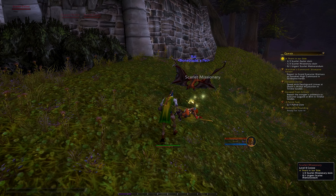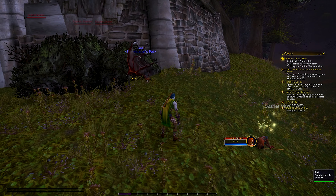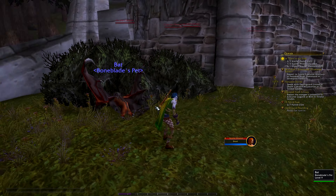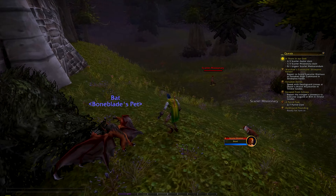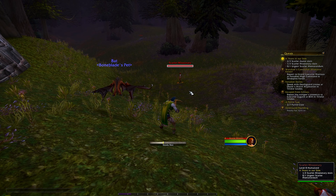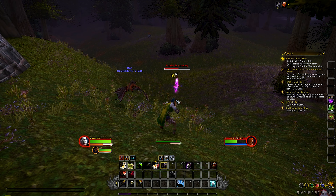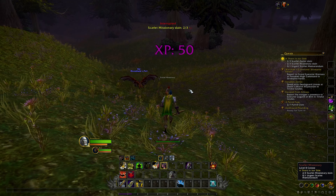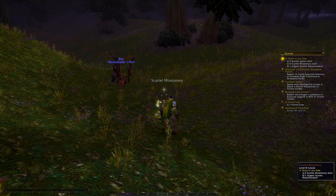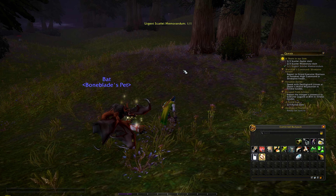Here's a detail I always loved in this environment — if you look under here, there's just these eyes blinking. It's creepy, like a cat or something in there. I love that they sneak that in. It doesn't do anything for the game, doesn't add anything — it's not a mob I can attack or see — just some blinking eyes to add a little bit of suspicion and concern.